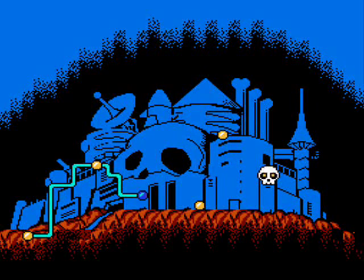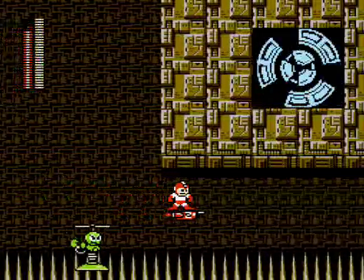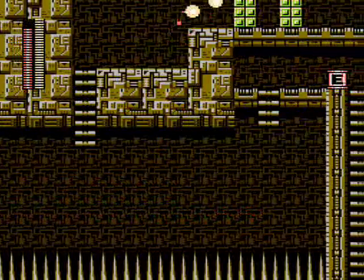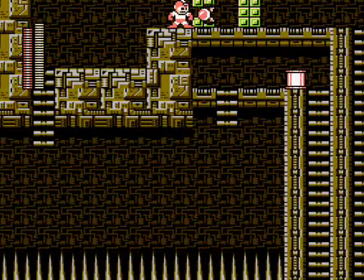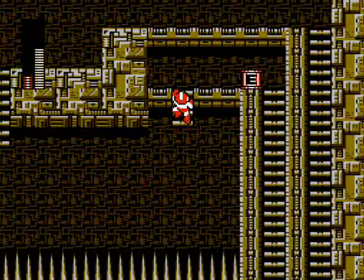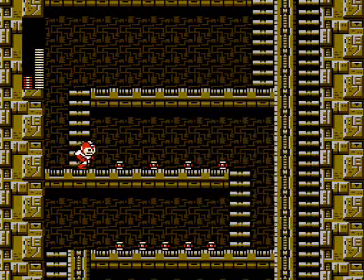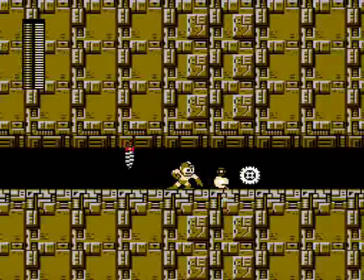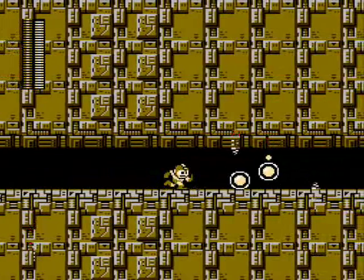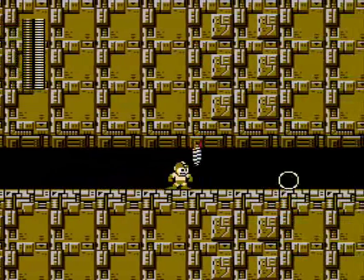Moving on to the second Wily stage — launch an Item 2 rocket across the field of spikes and you'll come to a fork in the road with two hanging ladders. If you grab the first one, you'll need to use up a few crash bombs to get through the walls and miss all the power-ups. If you take the second ladder, you'll get two E-Tanks, two extra lives, and a bunch of small weapon capsules — so take the second ladder by all means. When these drill enemies try to tear you apart in the narrow hallway, use the metal blades and you'll probably get a ton of power-ups, so feel free to hang around and fill up on life and weapon energy.